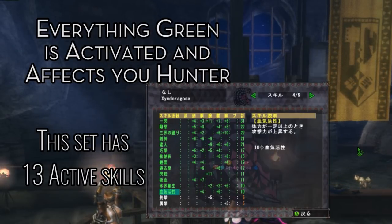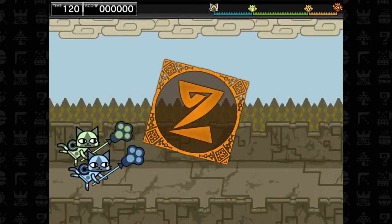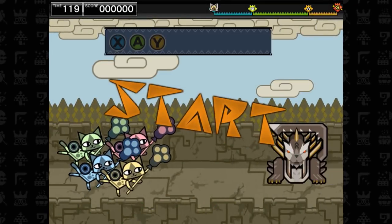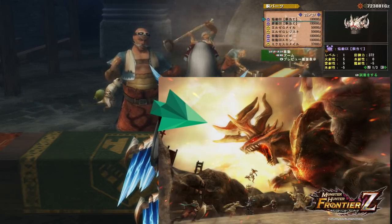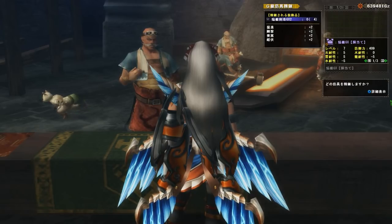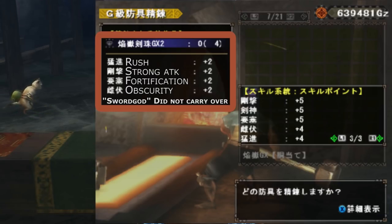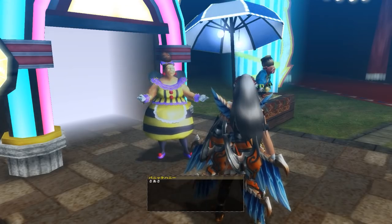Every armor piece you'll ever use will have points dedicated to a certain skill, as with every Monster Hunter. What makes Frontier's different is that the decorations are made by melding armor pieces — like full-on armor pieces. Here, I'll show you. This is a Keo Arboru chest piece. It has certain skills. When I turn it into a decoration, it has somewhat the same skills with a little less points per stat, but I can slot it into my armor pieces.